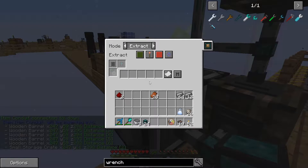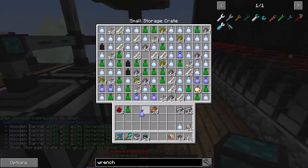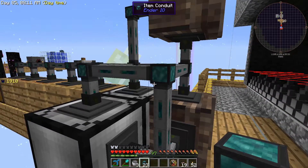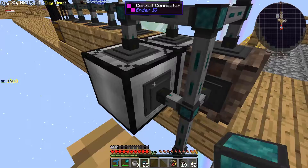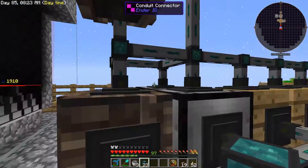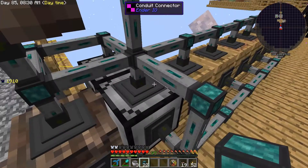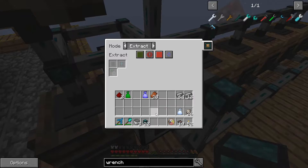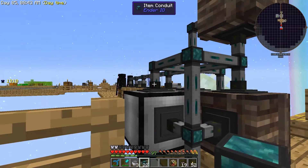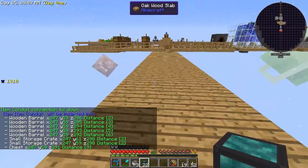This is going to extract only rare and uncommon, so I need to grab a rare one. This needs to feed back onto itself as well — this is going to insert common and uncommons, and this is going to extract uncommon and rare and loop it back upon itself. This one over here is going to insert common and uncommons. I had another item filter — where did it go? I need a couple more — two more item filters because I need two per compressor.